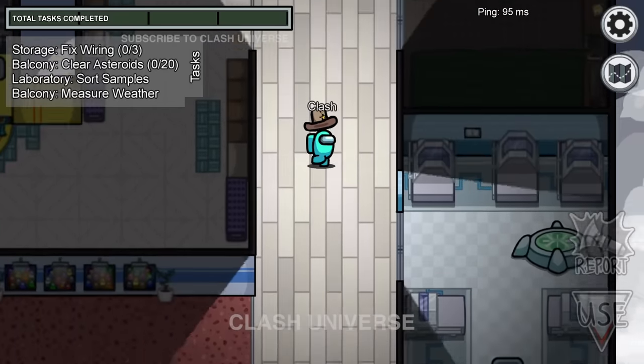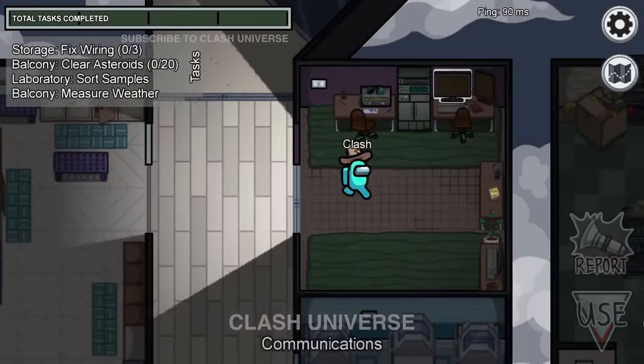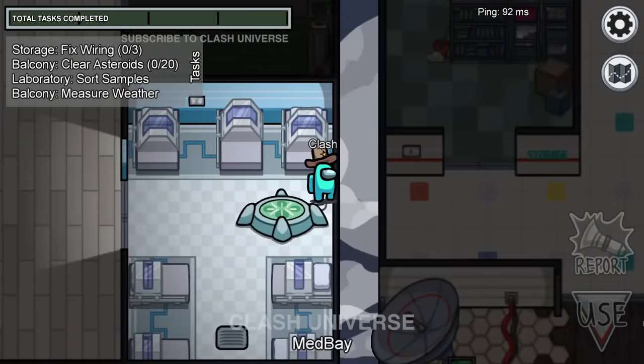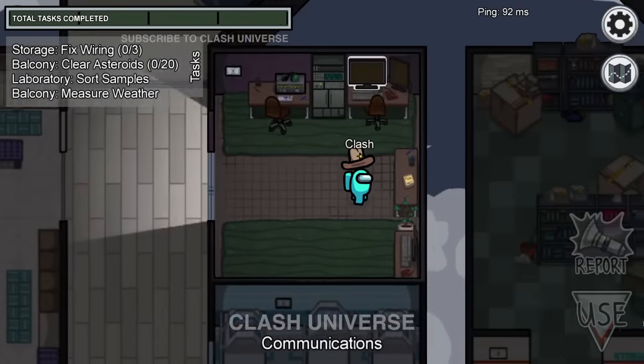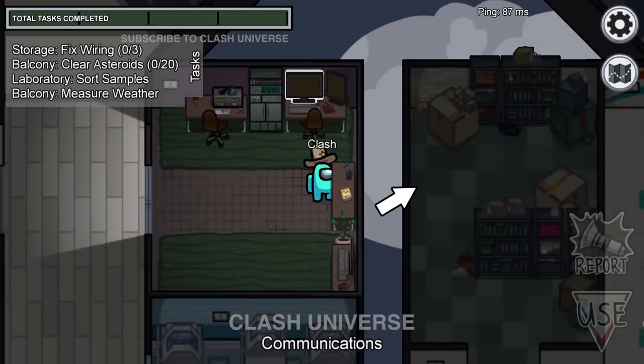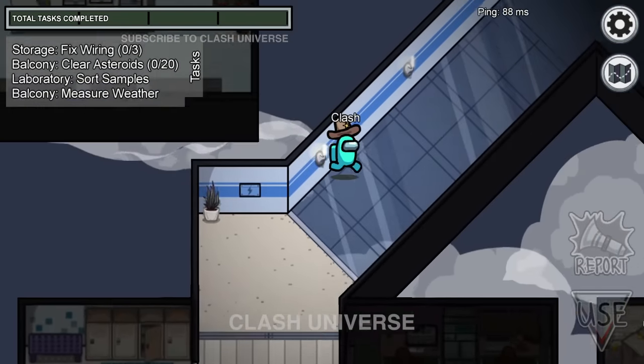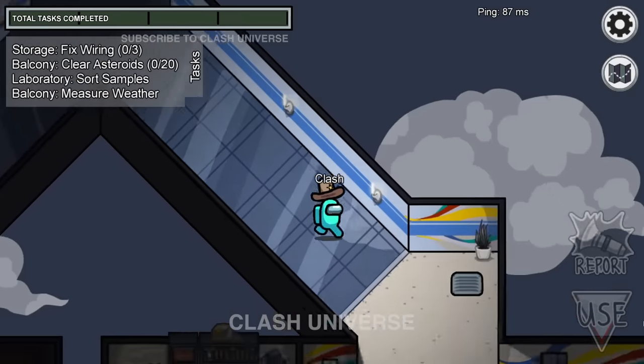Here's a 200 IQ trick. While playing Mira HQ, stand close to the right walls of either communications or medbay. When an imposter finishes someone on the other side, you'll see a splash. Now quickly run towards the cafeteria to see who the imposter is.